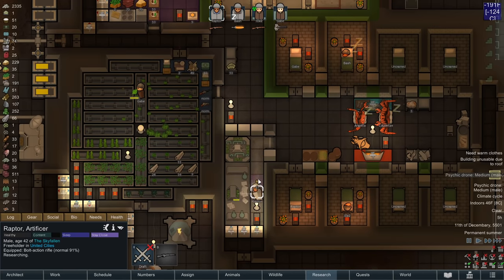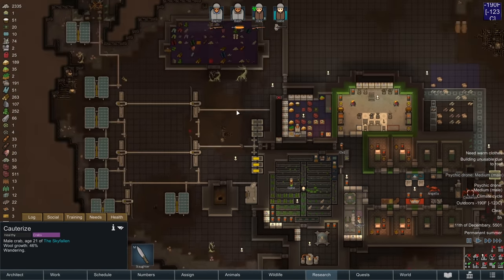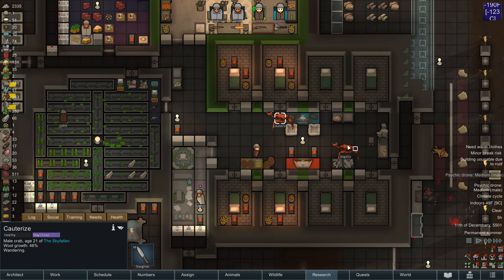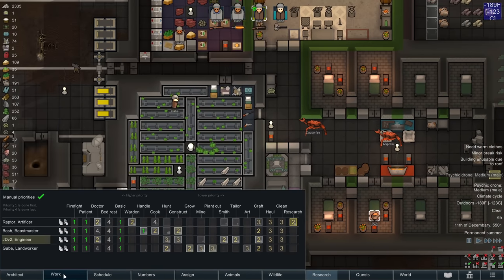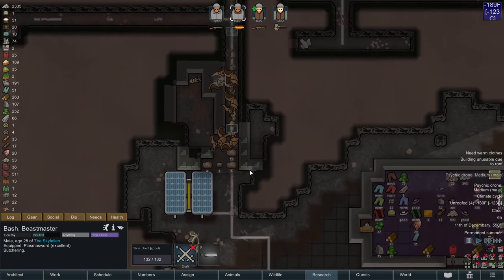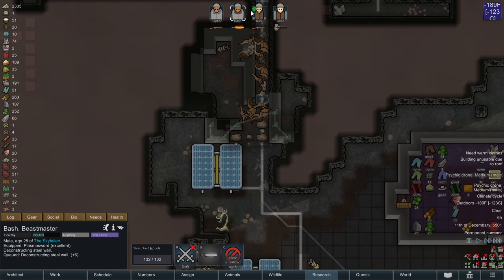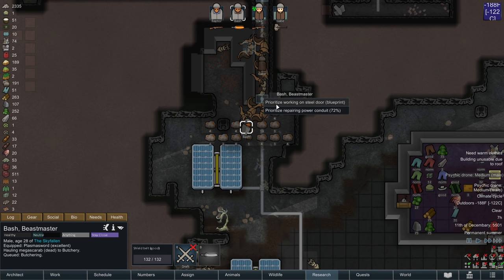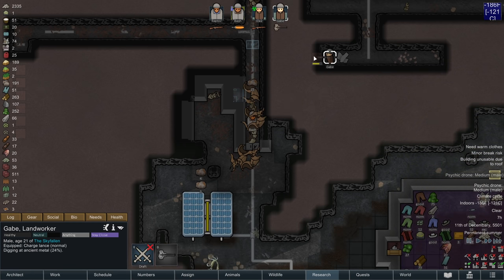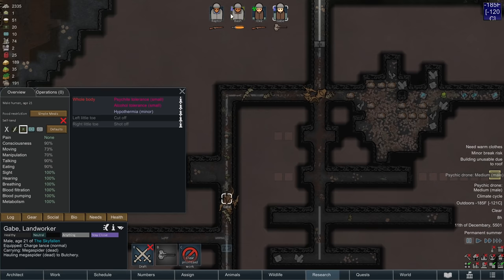I don't want to butcher the corpses because of course that has a very negative mood effect. And we have our first fertilized egg — awesome! Oh, Cauterize is already hauling. You know what, Cauterize? Let me see how much work you can do for us. JD should be on bed rest, and I'm going to ramp up his bed rest so that he recovers from his infection. Bash, that means I am going to rely on you to do a lot of the construction work.